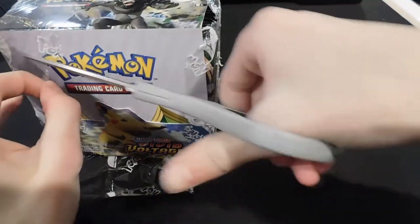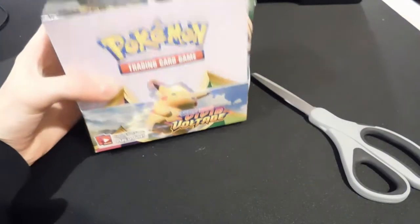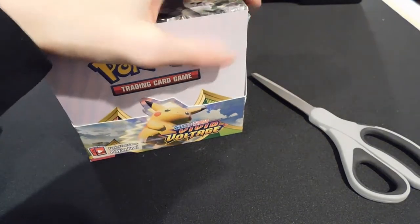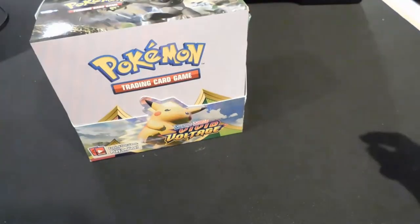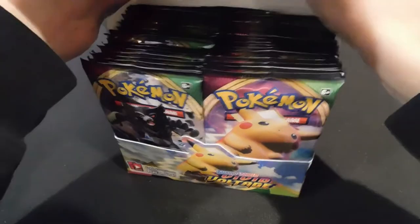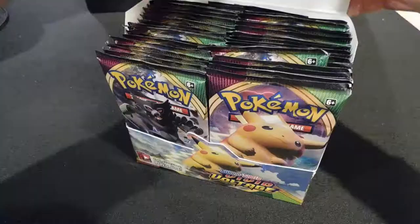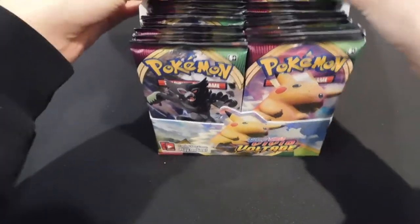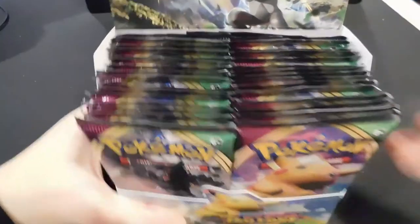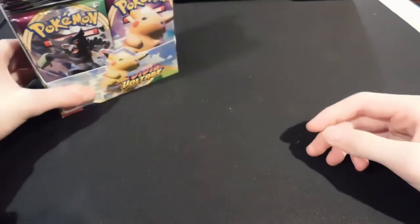There are certain Pokemon I want to get, including Chonky Pikachu — which is Pikachu VMAX — or any of those Pokemon, and Togekiss, because I like Togekiss. It's a cool Pokemon. This is my second booster box that I will live-open ever. I'm trying to get these packs all set up. Camera range is not great, but I'll set it over here and we'll begin opening.